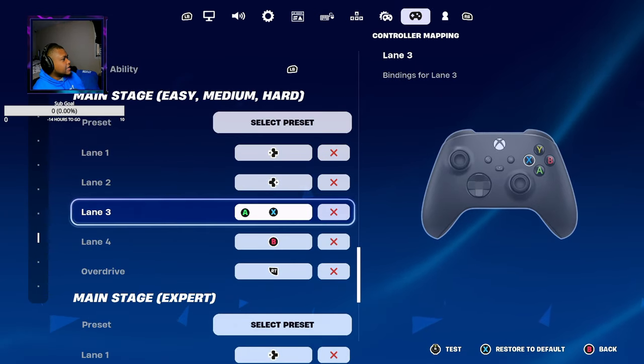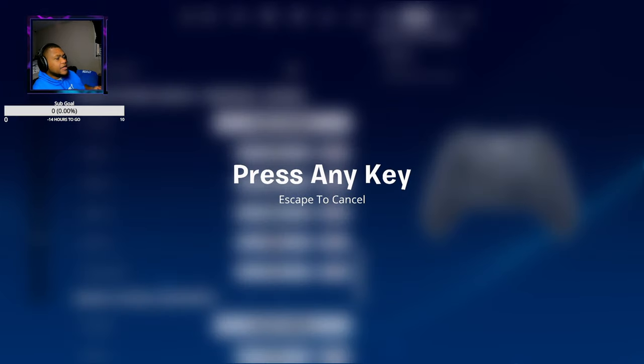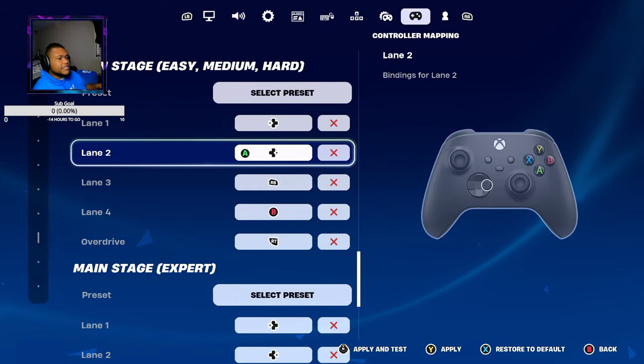In my case, I don't like lane 3 and lane 4, so to change it, I'm going to click on it with A, select it, then it's going to tell you to press any key — press the key that you want to use. In my case, it's going to be RB, so now as you see, it is now RB.